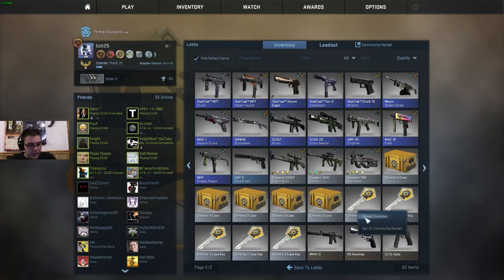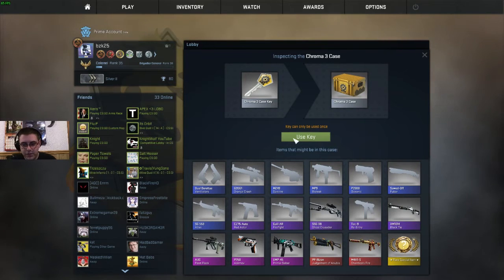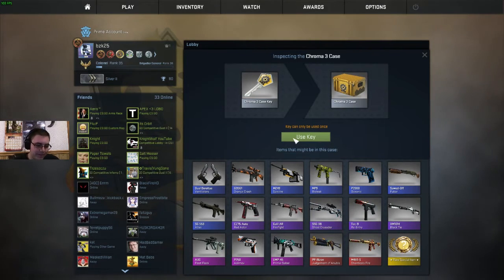I have 5 Kuroma 3 cases. Let's do first key, last case. Let me let you take in the skins real quick. I think my favorite would be especially the PP Bison — I don't use the PP Bison a lot, but the PP Bison looks fucking cool as hell. I think these are like Egyptian gods, maybe? Like the Judgment PP Bison and the M4A1S — Chanchico's Fire, I think that's how you pronounce it. I wouldn't really take any of these.